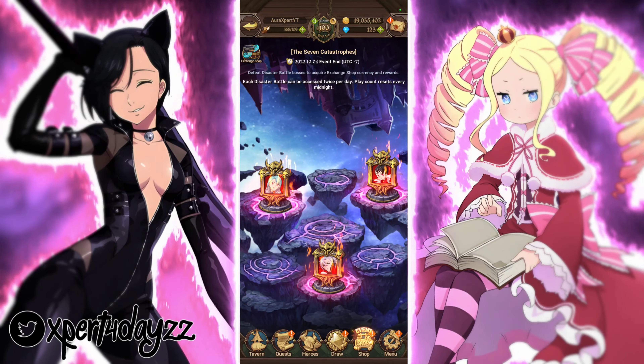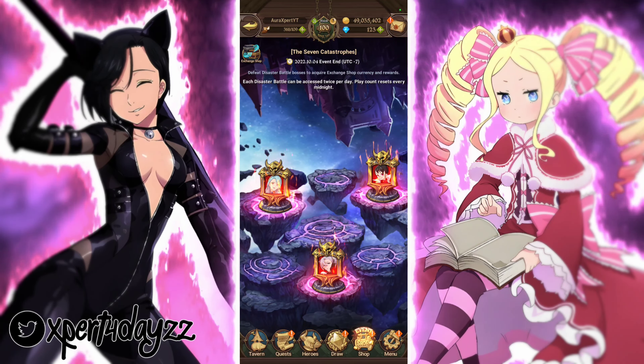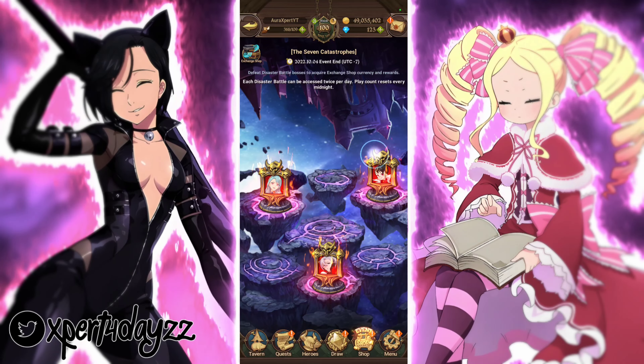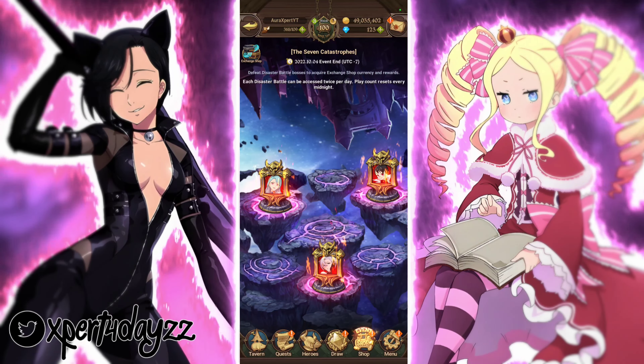What's good everybody, hello. We are back with some more videos. Today we're gonna make a quick video — really it's gonna be about what team I use to two-to-three turn these disaster battles, because with this update we got Easton, Valenti, and the new mono disaster battle. Mono is kind of toxic if you don't know what she does.